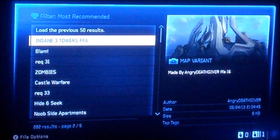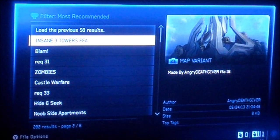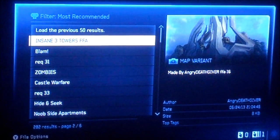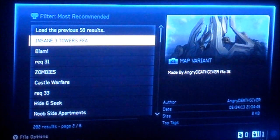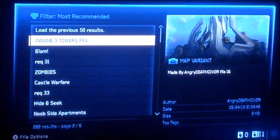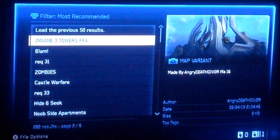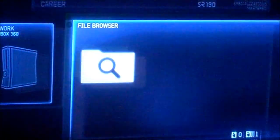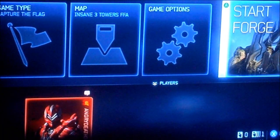I'll put the map link in the description for you. And I am the guy who created — I don't know if you remember this — I created this map a while ago called Trap on Foundry. It was made by me, TripX2's mod accounts. I created this map called Trap Foundry and it made it to a bunch of favorites around 2008-2009. Just saying, this is me, Angry Deathgiver — I mean TripX2 — what's up? And I'm going to play for you guys my map, Insane Three Towers, which is the most recommended.